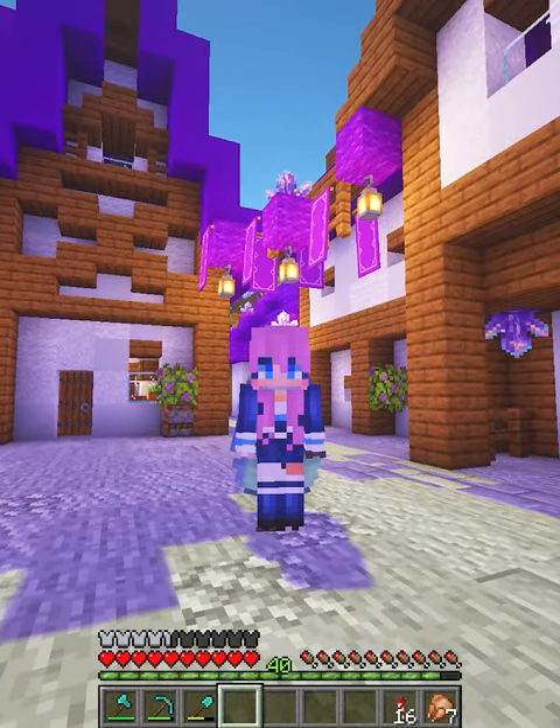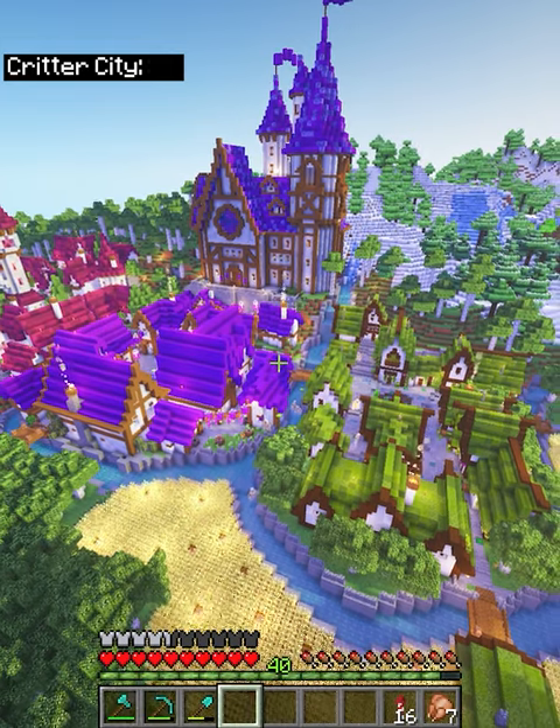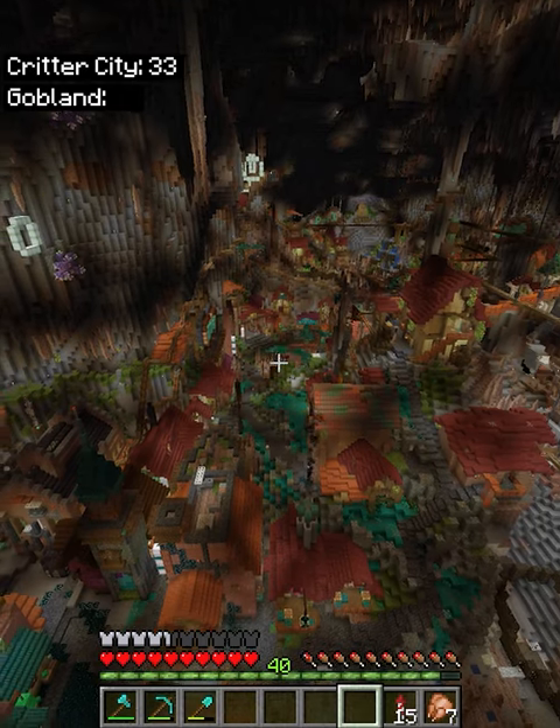I decided to travel around empires and count every single building in each empire. My empire of Critter City has 33. Gobland, 48.